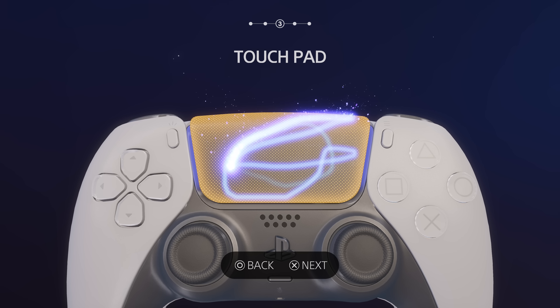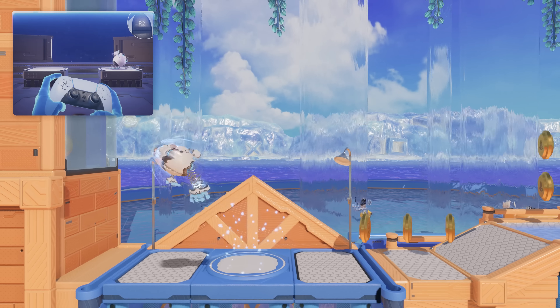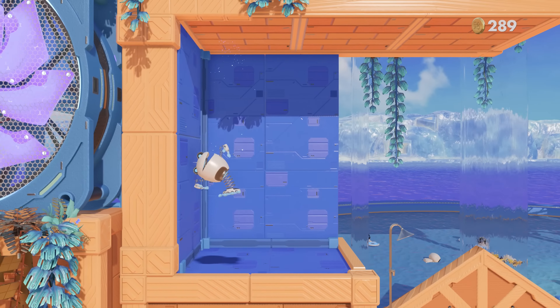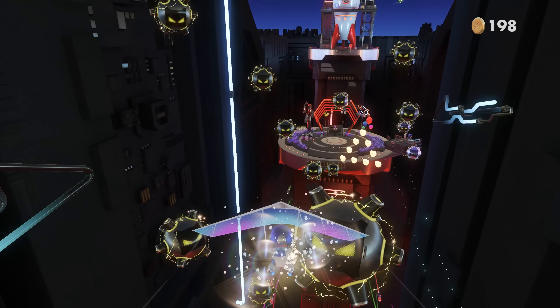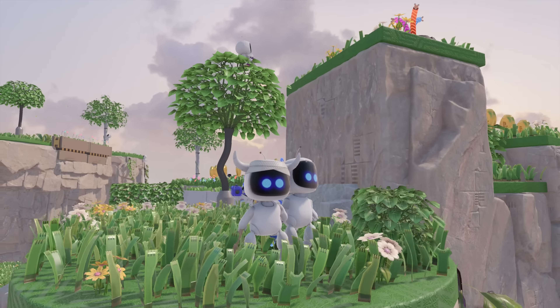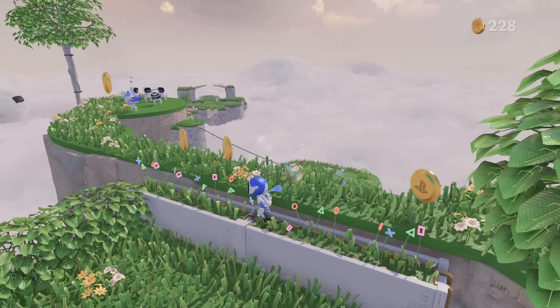In its opening moments, Astro's Playroom literally describes itself as a tutorial. Specifically, it explains that the Playroom's light-hearted platforming levels are a means of showing off the special features of the PlayStation 5's new DualSense controller. Some, like the adaptive triggers, haptic feedback and built-in microphone, are new; others, like the touchpad and the gyroscope, are not. But they all distinguish the DualSense from its Xbox and Nintendo-based counterparts.